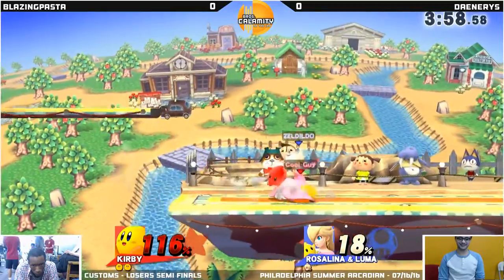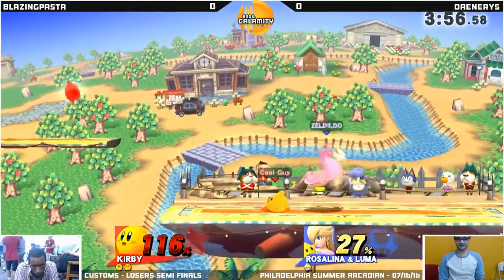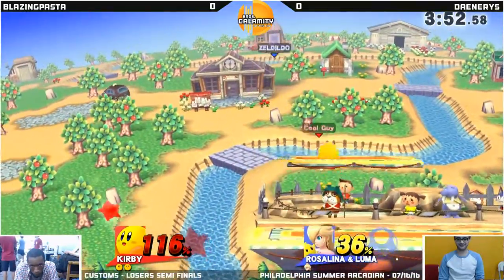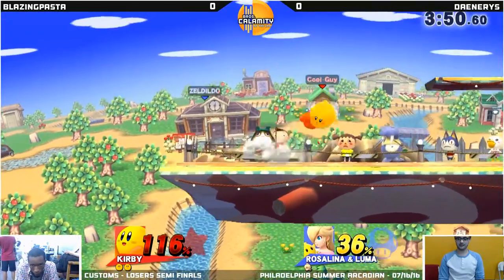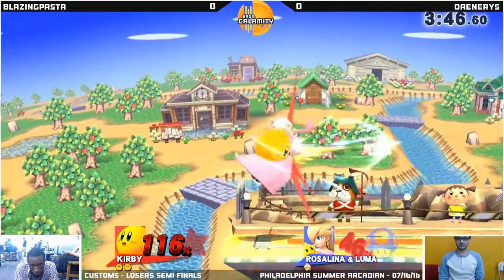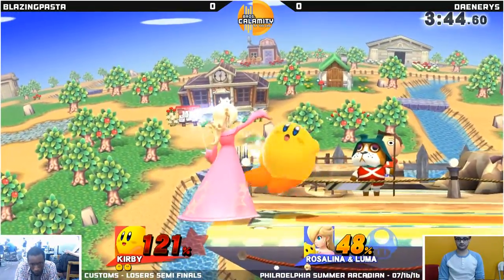Jumping inhale. That was interesting. You can use it to recover, you can use it to approach, you can use it to do a lot of things. Thanks, Luma. Luma's gone now, thankfully. Now Rosalina can't do her Falco laser.